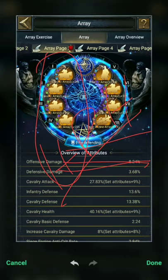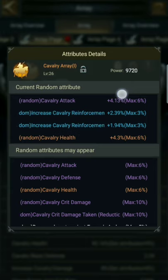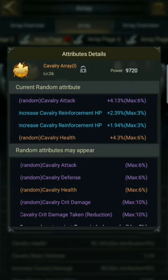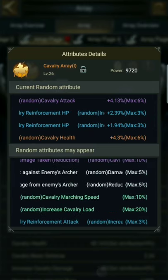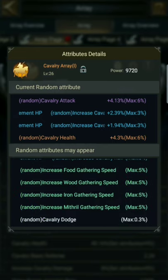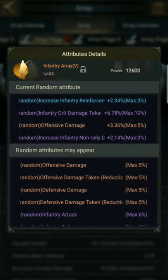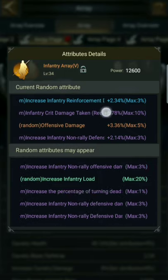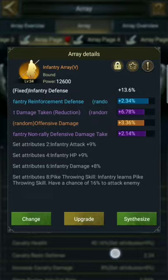On the right side you have offensive damage, defensive damage, damage taken reduction, and other very good attributes. On the left side — positions one, two, five — you can get health, attack, defense, crit damage, crit rate, etc. On the right side, for every array type, you can get damage taken reduction, offensive damage, offensive damage taken reduction, defensive damage, DD reduction, and many more.